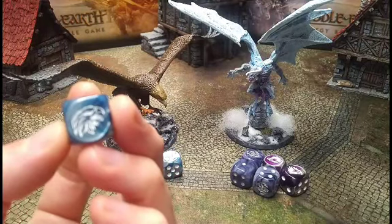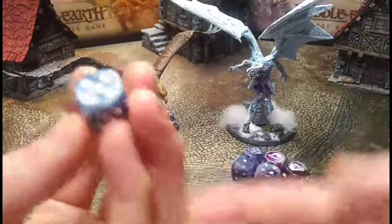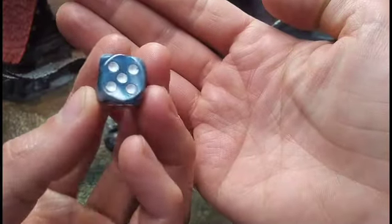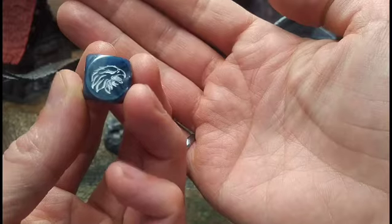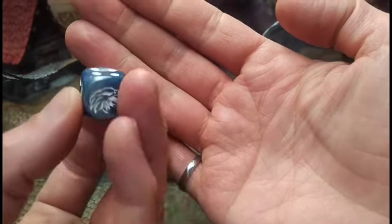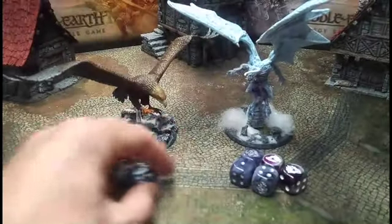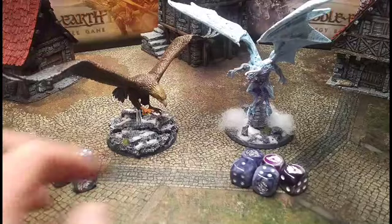This is a custom die we put together — it's from Chessex. It's called Lustrous Sleet, a really slick blue and steel kind of blend color. We put some custom eagle logos on the number six side. Really happy with how these turned out. Lustrous Sleet is a really nice pattern from Chessex — really appropriate for Misty Mountains.